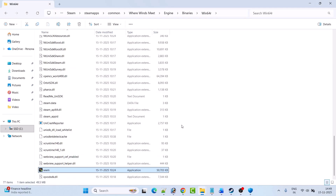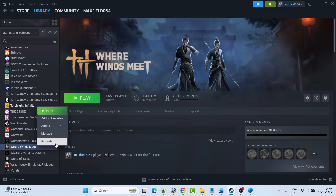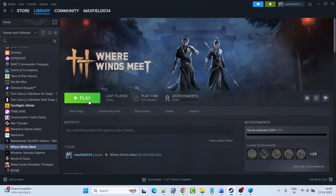Fix eight is to verify the game files. Open Steam, go to Library, right-click on the game, select Properties, go to the Installed Files tab, then click Verify Integrity of Game Files. After verification is done, launch the game and check if your problem is solved or not.